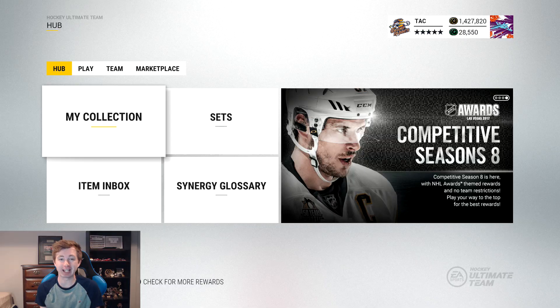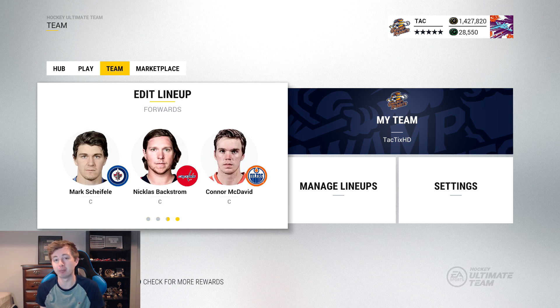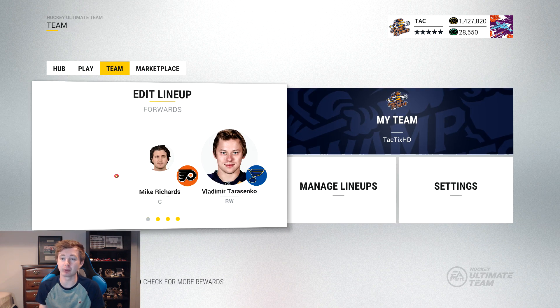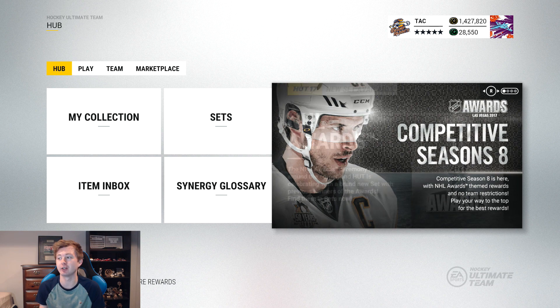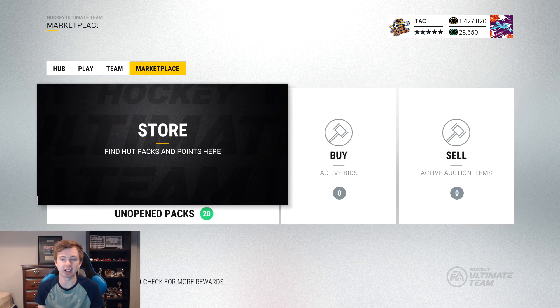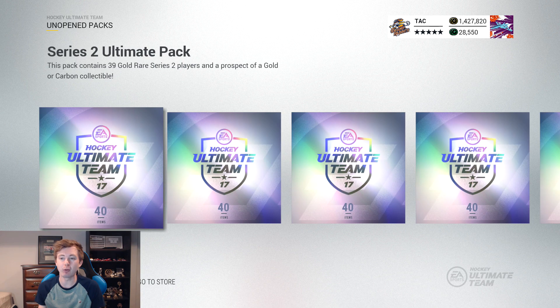Hey guys, today I'm bringing you another pack opening video. You seemed to really enjoy that Stanley Cup or Bust pack opening I did a couple weeks ago, and the Pittsburgh Penguins are the Stanley Cup champions. So for today's pack opening, we're doing Pittsburgh Penguin or Bust — if we don't get a Pittsburgh Penguin in our pack, we have to quick sell the whole thing. Right now every single Stanley Cup card released this year is in packs: 98 Crosby, 99 Getz, 98 Malkin, 98 Carlson, 99 Lungfist.